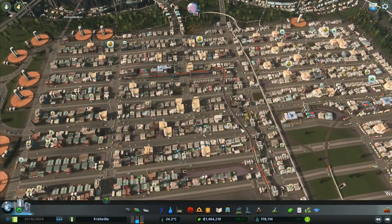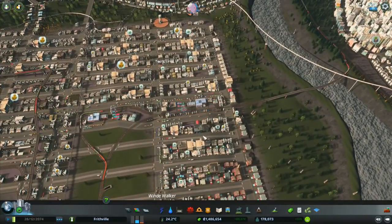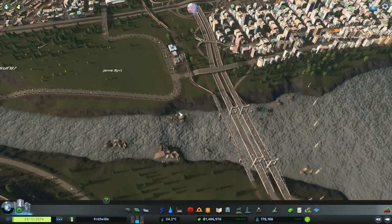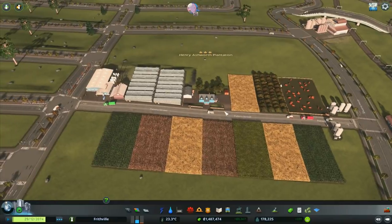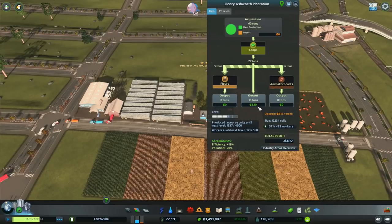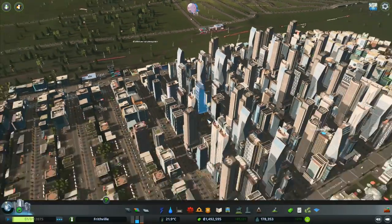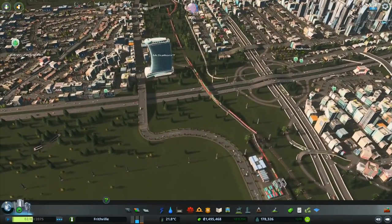Everything's looking tip-top. We've got no sales in several places here but we'll worry about that later. We're going to come back to those areas and work on them another time. We've still got our farm that we want to work on up here - we want to do more to the farm. The Henry Ashworth Plantation has got three stars at the moment, it can go up to five. Total profit is minus 652 - that's not too good. Output is eight tons.